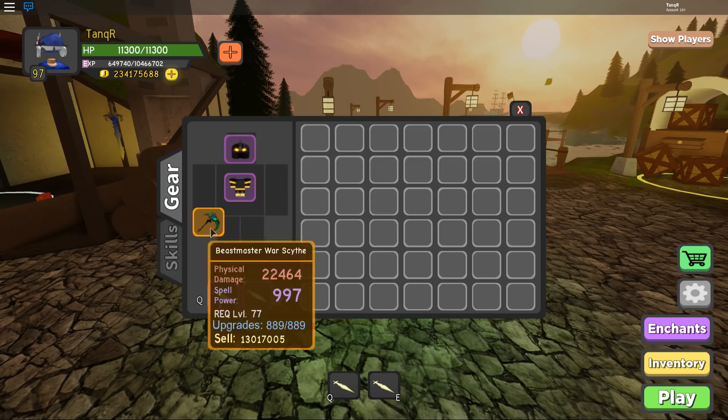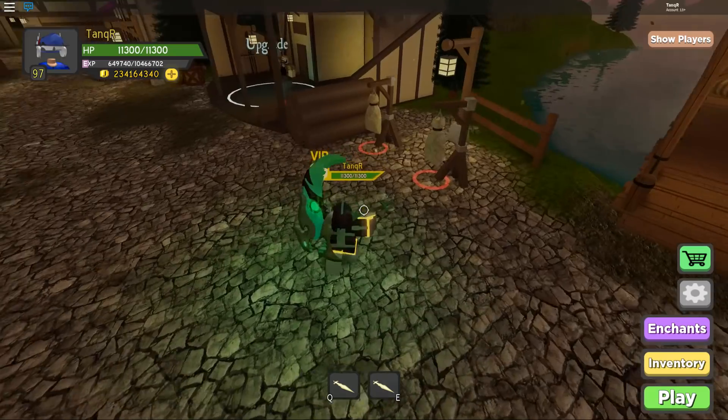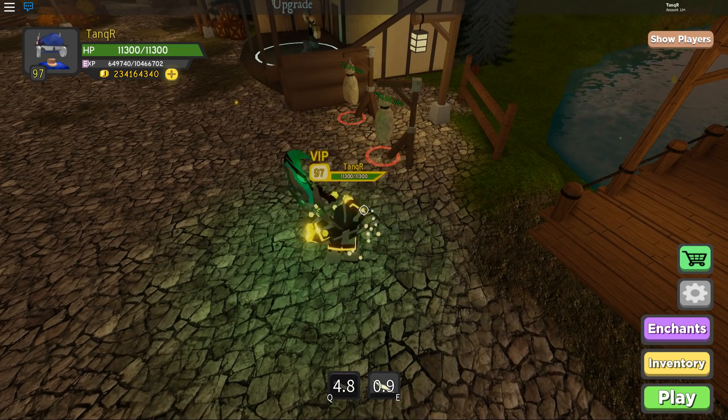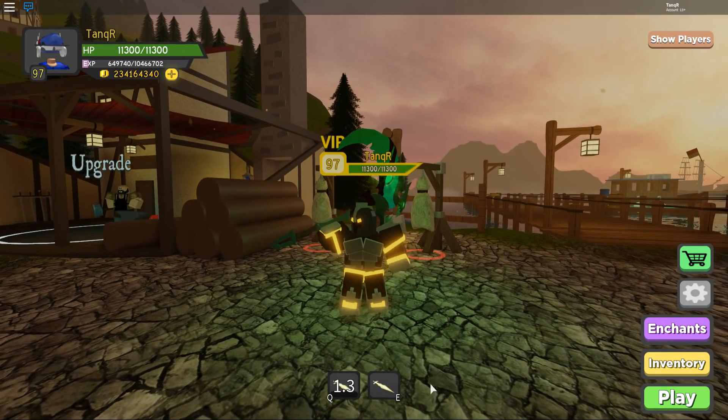I like to go up to about 30,000 health so I don't get one-shot by the bosses. I'll put 100 on physical power so you can see the max amount of damage I can do. We do about 5.5 to 5.6 million with these skills. I like these skills a lot — I decided to go with these and Blade Throws.